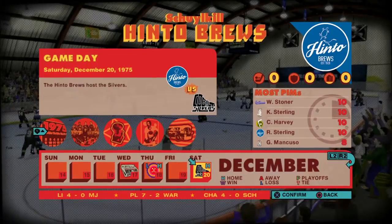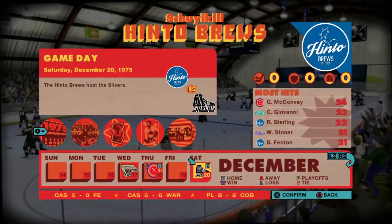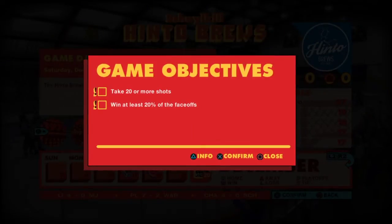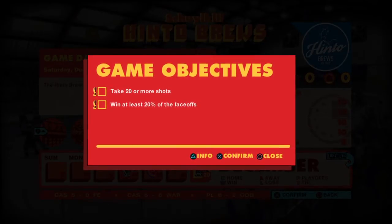You're trying to get the Hinto Brews into the playoffs so they don't lose their sponsorship. I've already played one game and lost 4-0. I've played game 2 five times against the Cobalt Silvers. You can't advance until you meet these game objectives: 20 shots on net, and winning 20% of face-offs. I'm lucky to get 20 shots on net over four games, let alone one. You just keep replaying the game until you meet these objectives.